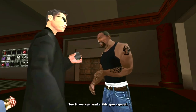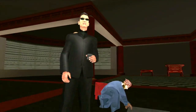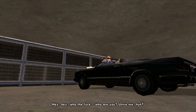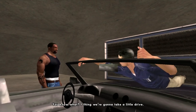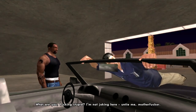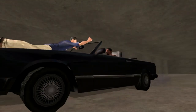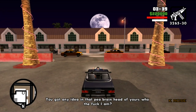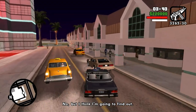CJ goes out to interrogate the captive thug, who demands to be untied and asks who CJ is. CJ tells him they're going to take a little drive. The thug threatens: 'You got any idea in that pea-brain head of yours who the fuck I am?' CJ replies he doesn't know, but he's going to find out.